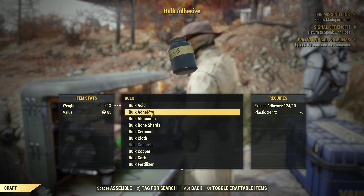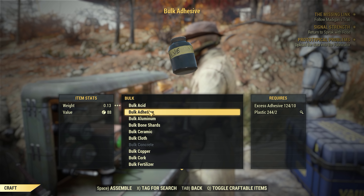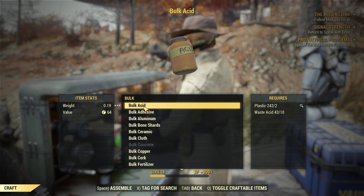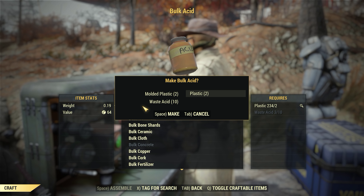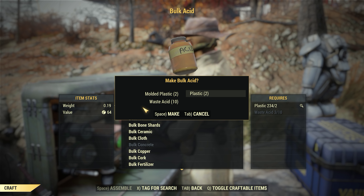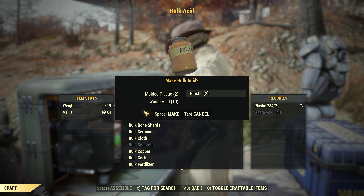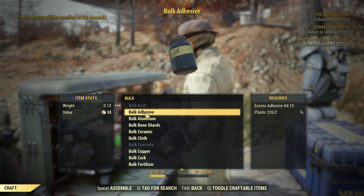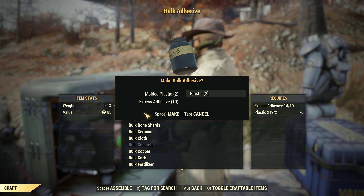Here's what junk you should bulk to free up weight in your stash: acid - yes, adhesive - yes. Oh my god, look how much adhesive we have! Like seriously.